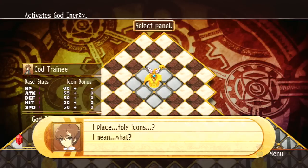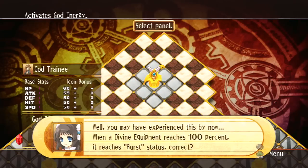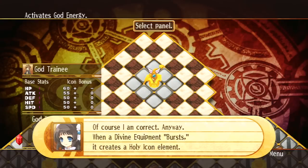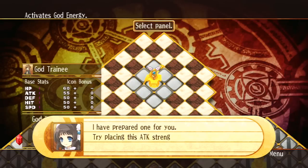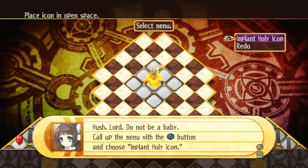I place Holy Icons? What? Well, you may have experienced this by now. When a Divine Equipment reaches 100%, it reaches Burst Status, correct? Yeah, I guess that's something that may or may not have happened to me at this juncture. Of course I am correct. Anyway, when a Divine Equipment bursts, it creates a Holy Icon element. I have prepared one for you. Try placing this attack strengthening element on the Divinogram. Okay. Please be gentle — I don't really like needles and scalpels and blood and pain. Hush, Lord. Do not be a baby. Call up the menu with the triangle button and choose Implant Holy Icon.